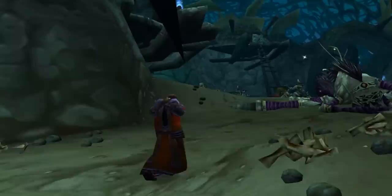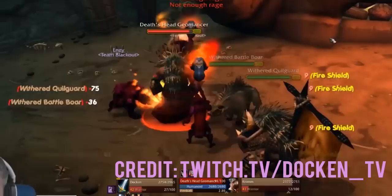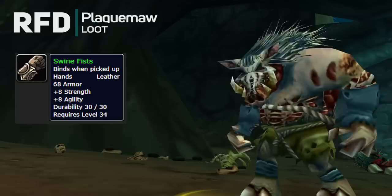The escort will involve backtracking all the way back to the oven room, where he'll use some magic stuff and waves of adds will spawn. This section lasts five minutes and it's not too difficult. The only hard part is that Balustras has a really low health pool, so make sure the mobs aren't wailing on him during the event. The final wave is Plagma the Rotting, who has a nasty disease and drops leather gloves and a mage-exclusive wand.